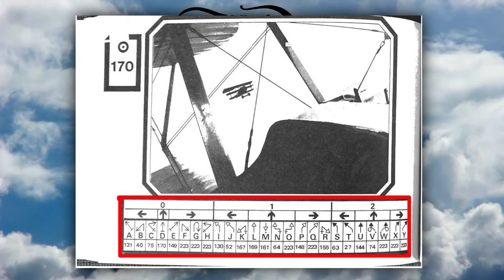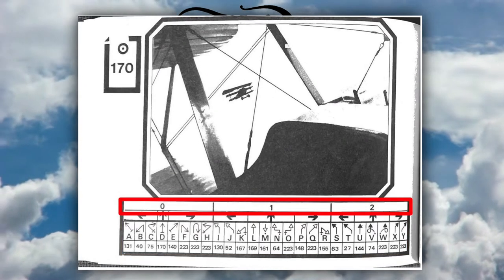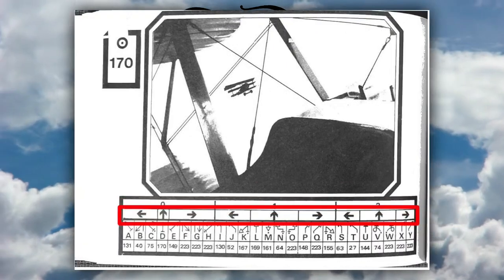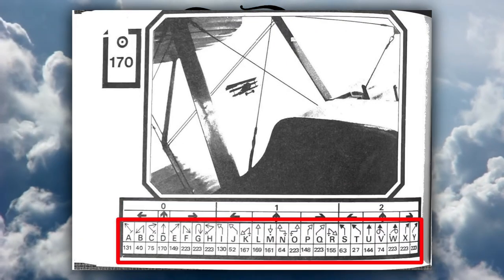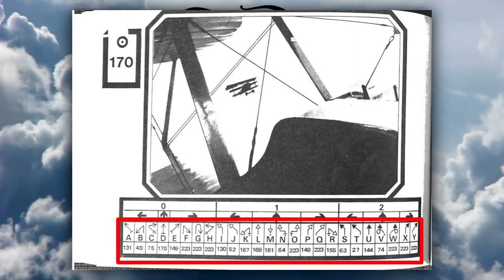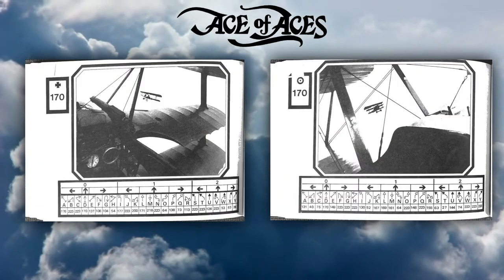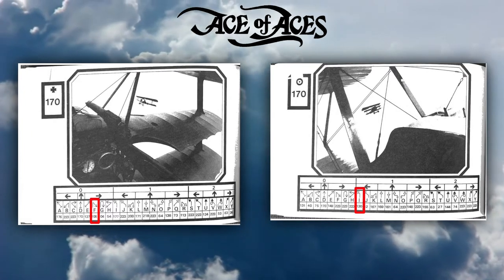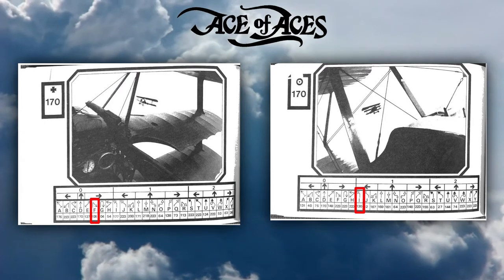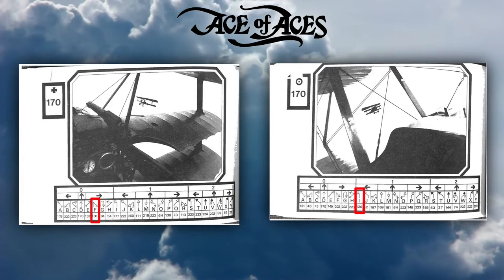Across the bottom of each page are maneuvers you can do for the next move. The top number shows how far the move would take you. The row below shows the general direction of that move, then the maneuver itself with a letter and number below it. Each player decides what maneuver they want to do — so let's say the Allied plane decides to do a turn to the left and the German pilot chooses to do a slow sharp turn to the right. Each player makes a note of the letter and tells the opponent the number below what they selected.